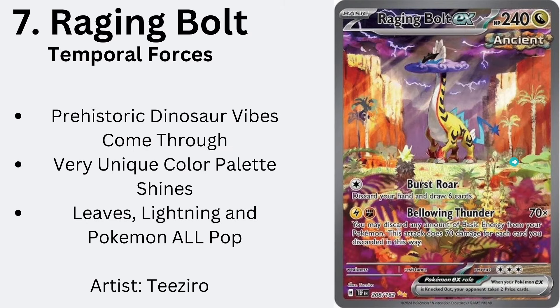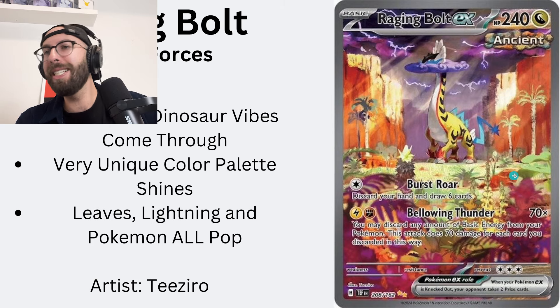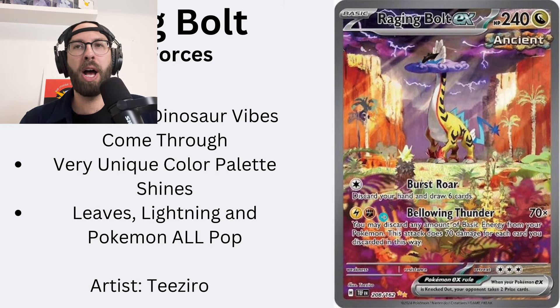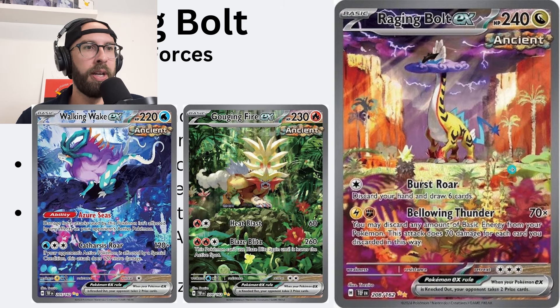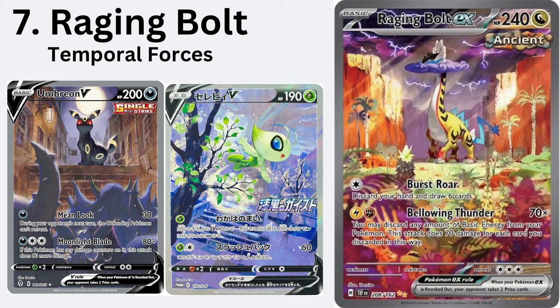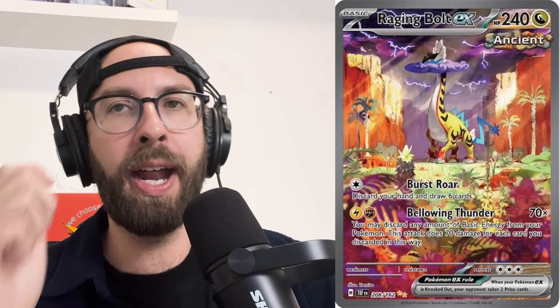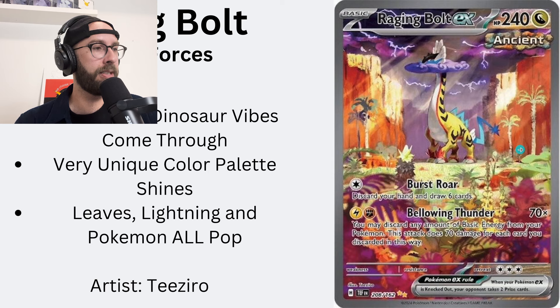Number seven, we've got another Paradox — Raging Bolt, Temporal Forces. Ancient style, prehistoric dinosaur vibes. Jurassic Park. Very unique color palette, and it shines the purple lightning. The centering of this Pokémon with the detail on the leaves — it all pops. The artist did the Gouging Fire and Walking Wake too. They did one of the GOATs of all time — Caterpie from 151 — and also the Umbreon and Celebi alt arts.